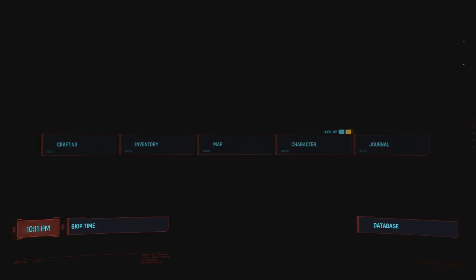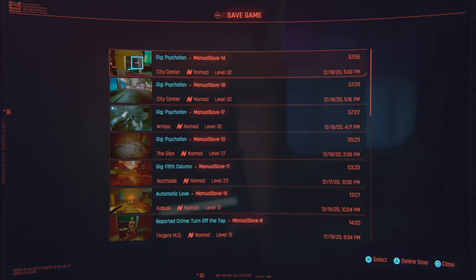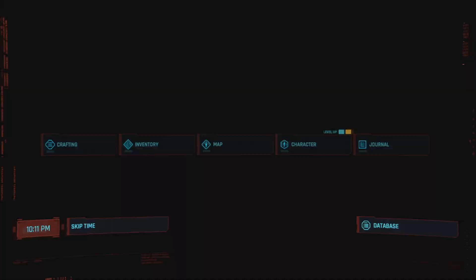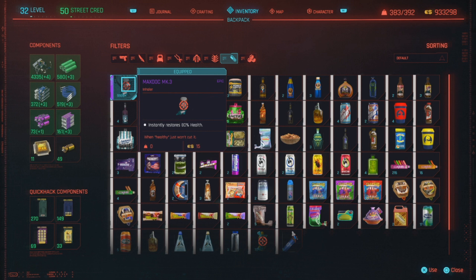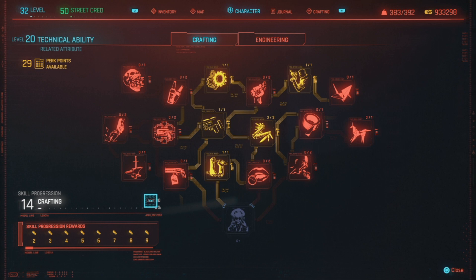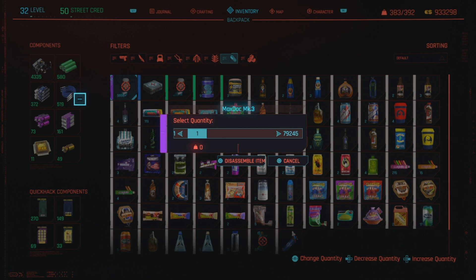Now you have to save your game - this is not optional. The reason is this is really sketchy and it could crash your game. Go to your backpack - there's 80,000 of these. Let me show you the crafting level: level 14, zero to the next level. Go to your backpack, hold disassemble even though there's no button shown for it, and just disassemble one. You could do this with a stack of a thousand and disassemble one however many times.